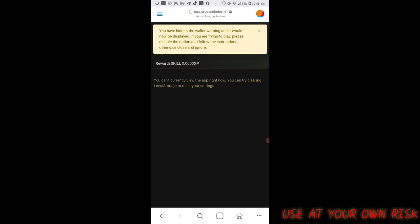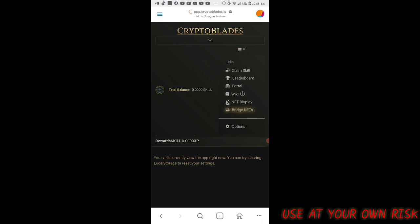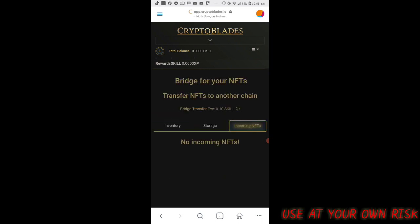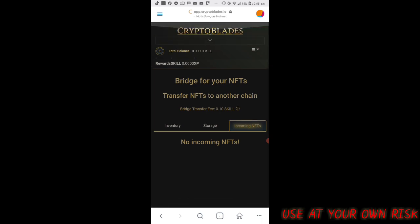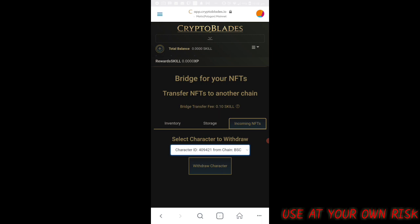Go to Bridge Network and then go to Incoming NFTs. It will take a little while because I'm using mobile only. Click Add Token on the incoming NFT and just wait for it to load. Here the character is there — just click the character and click Withdraw Character.